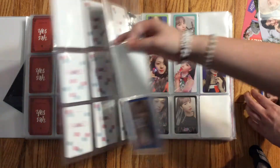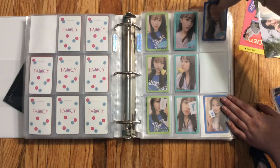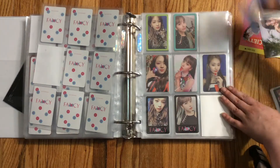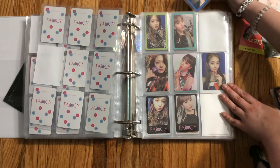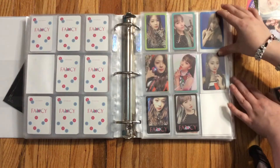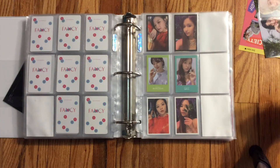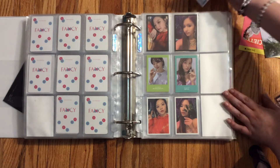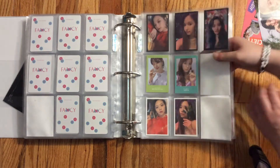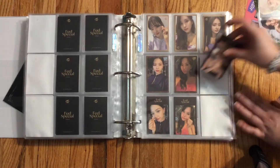Next we can move on to 'Fancy,' where I have two cards. I have her little label — that's what I like to call it, her little name tag label — and then we have her signature card as well, so we're making significant progress on Chili, which is fun. I'll probably do a flip-through once I finish. For 'Feel Special,' we've got two cards — we got her black border one and then another black border one that says 'Feel Special' on it.